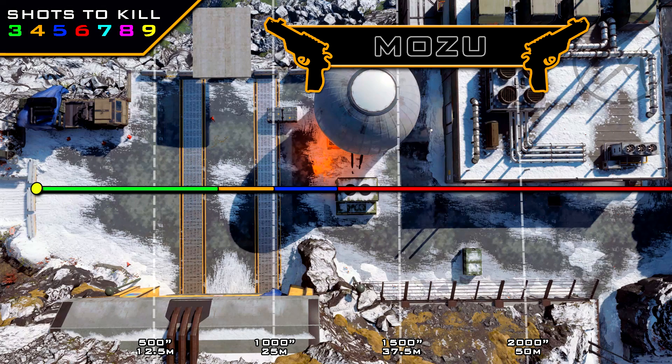As for our range values, as you can see here, our three shot kill range is quite solid — it extends out to approximately 18 meters. Then our four shot kill range extends out to 25 meters, after that our five shot kill range extends out to roughly 30 meters, and then finally it's going to be a six shot kill out to infinity. This is a really good range profile for a secondary weapon.